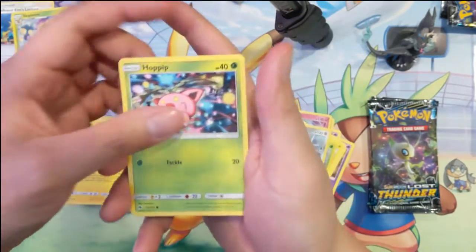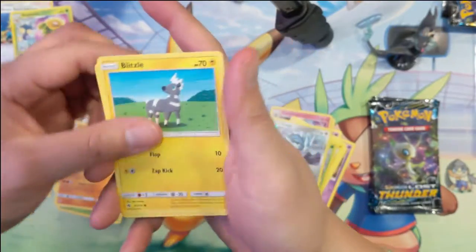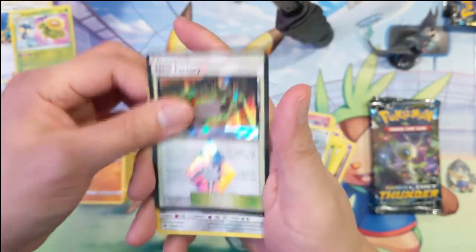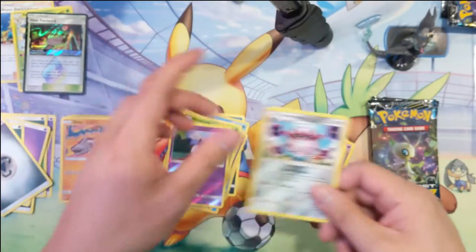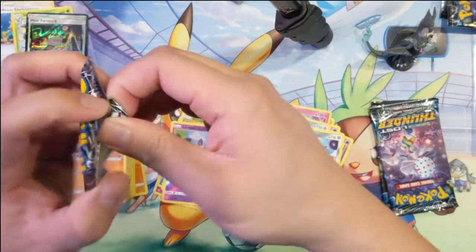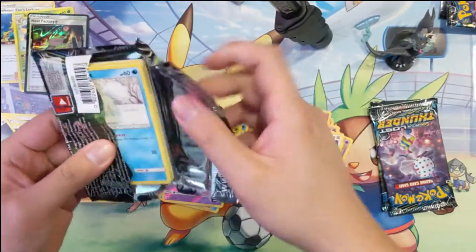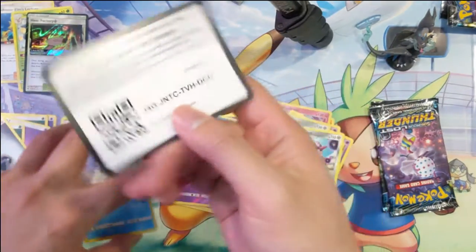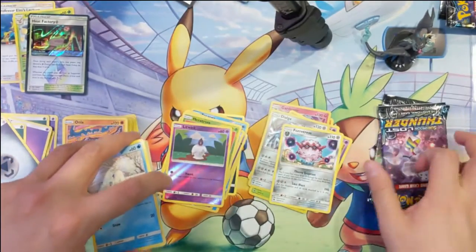People hold it and do 60 damage — could knock out some stuff. Carbink, Blitzle, Onix, Heat Factory, and a Forretress. This box is terrible and I only got two packs left.